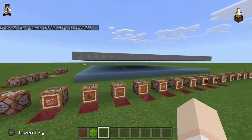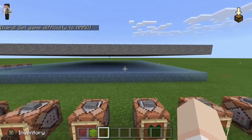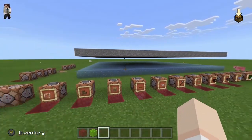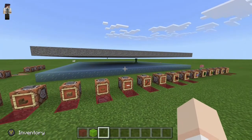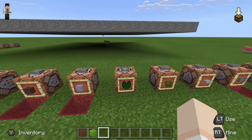Now we're going to test our ice block — just regular ice, not packed ice. I'm going to go ahead and say yes because this is also a transparent block, and seeing how they spawned on redstone lamps and glass... could I be wrong? Nope — we cannot use ice to prevent mob spawning.